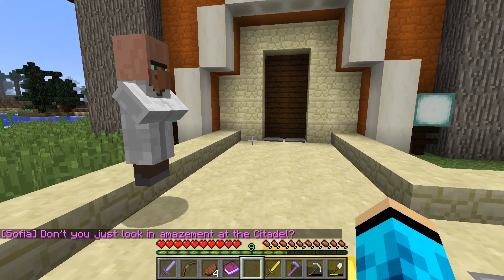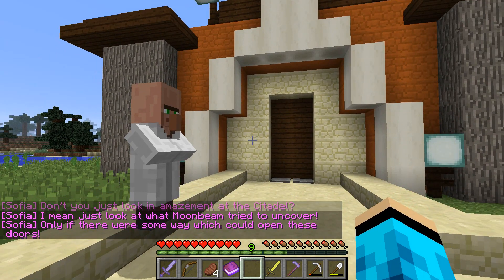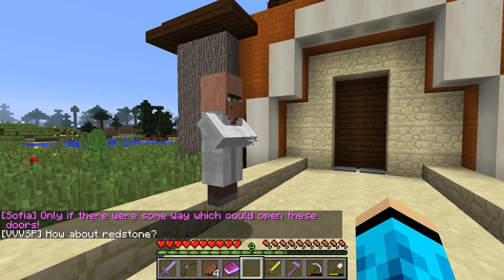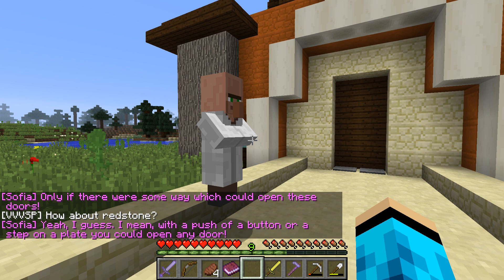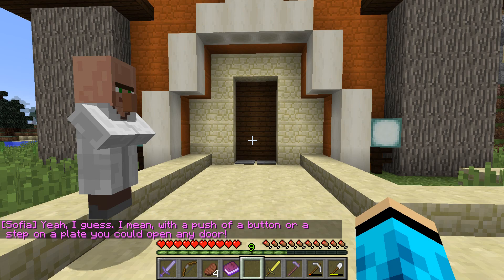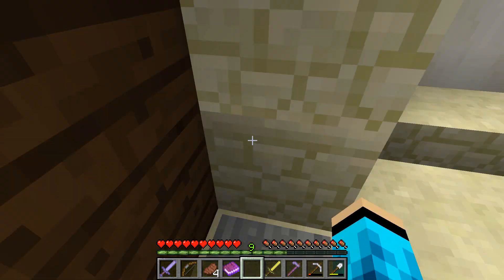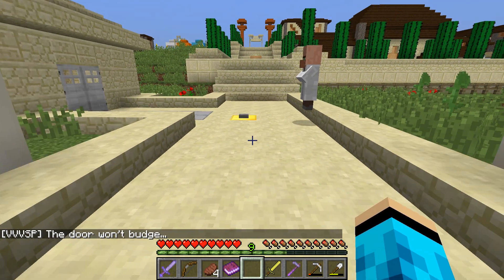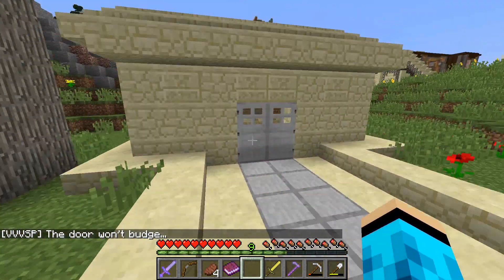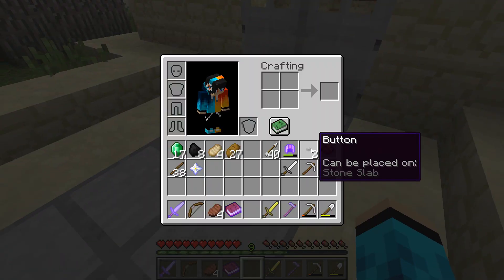Sophia: 'Don't you just look in amazement at the Citadel? Just look at what Moonbeam tried to uncover. Only if there were some way to open these doors.' How about redstone? 'With the push of a button or a step on the plate, you could open any door.' I'll just step on these slabs then. 'The door won't budge.' So I'm guessing I can't go through. It says it can be placed on stone slabs.